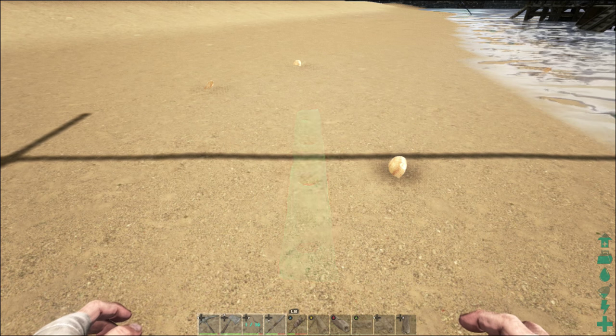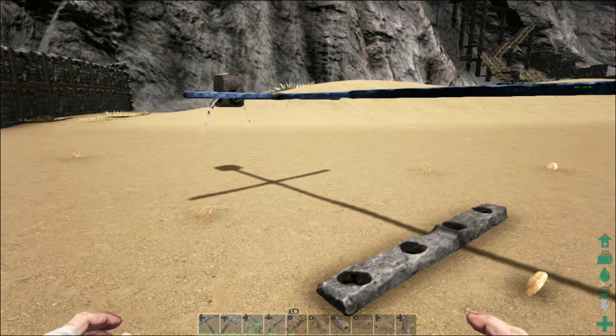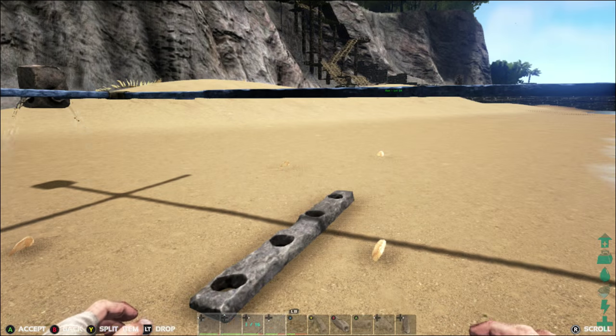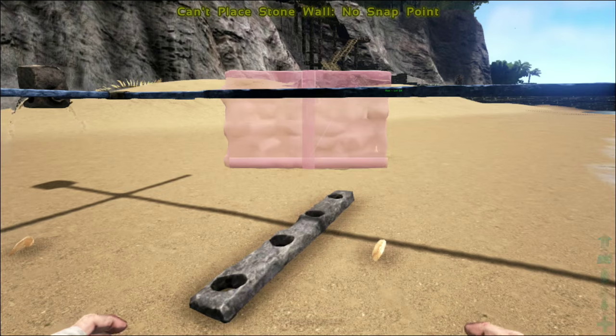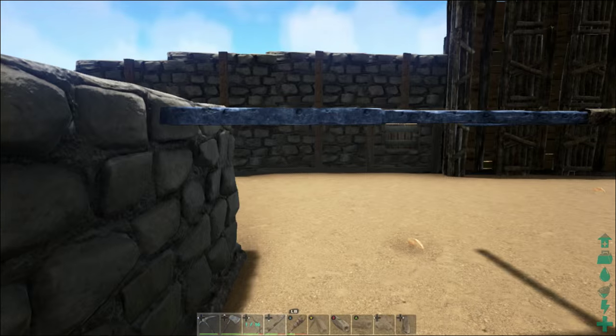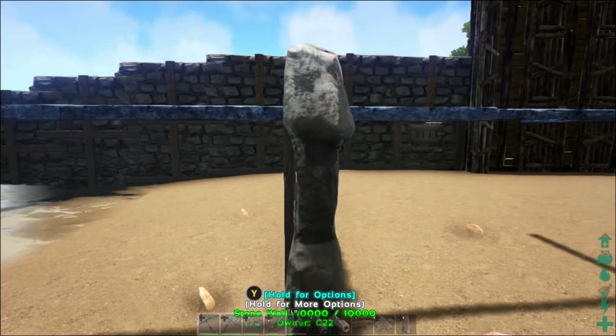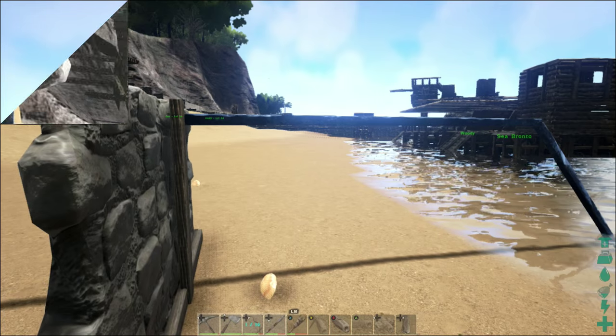If you find that the configuration of your base changes and you need to place walls where there were no walls before or you need to rework something, don't feel as though you have to completely rework all of your plumbing as well. You can actually place walls directly on this pipe and the pipe will simply pass straight through the wall, allowing you to continue on with however your structure is already set up and expand as required.